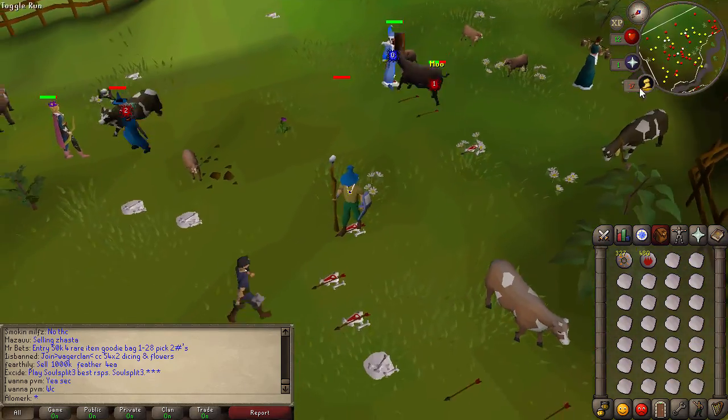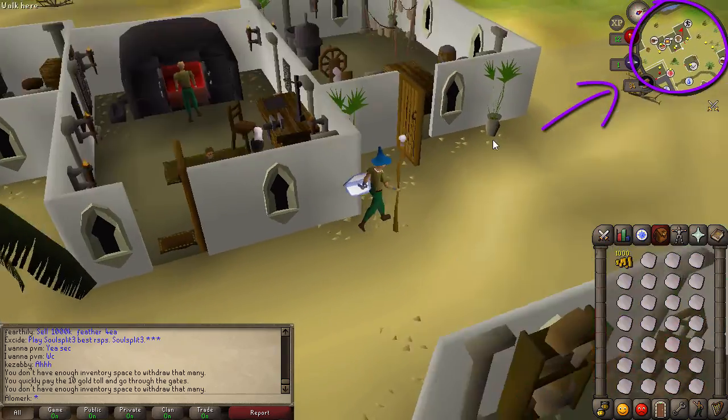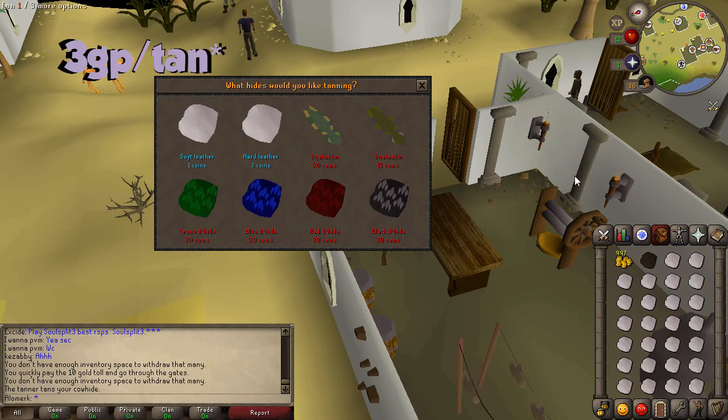After you've gotten as many cow hides as you want, head over to Al Kharid and visit the tanner. This is where you need your hundred coins — go ahead and have him tan all your cow hides.